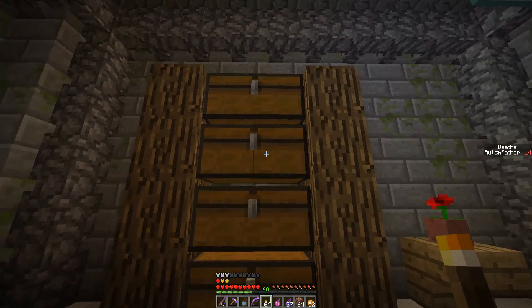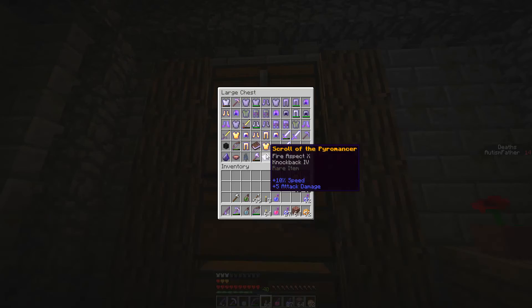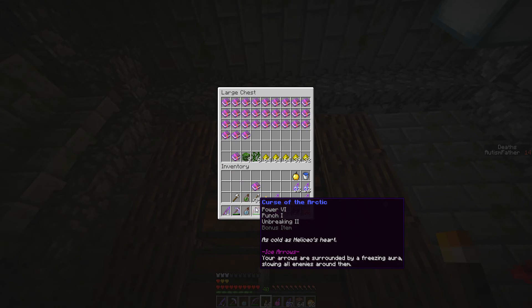Welcome back everybody to Ragecraft 3: The Prophecy. I had a couple of comments in the last two videos — one from Mercator, who mentioned I have an infinity book. I remember getting that too, but I totally forgot I even had it. I put it in a special spot separate from all the other ones, and I've been so careful with my arrows. I could take that and add the Freezing Aura — I'm not sure if it'll get rid of it.